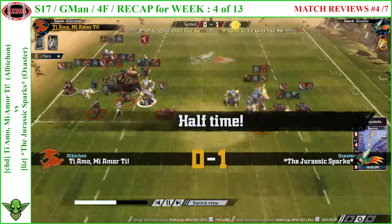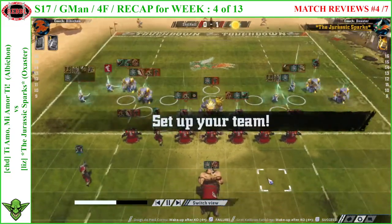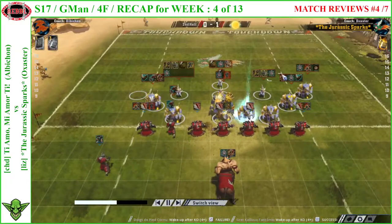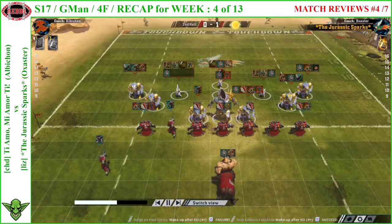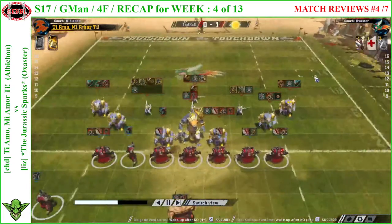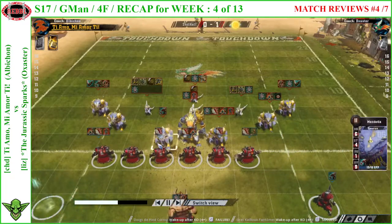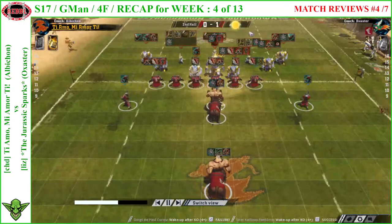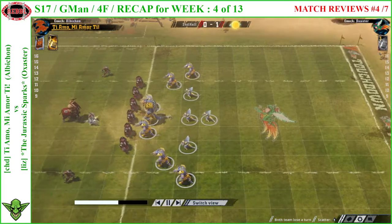A failed red dice — he was hoping to get a chain push to bring the bull to a position needing only a black tackle dodge, but it didn't work. It was a nice attempt. The lizard team is still full — that's really very annoying for the Chaos Dwarves, they couldn't cause any removal in the first half, not on the big boys, not on the skinks. Nobla will be on the field in the next drive, and both teams are losing a turn.